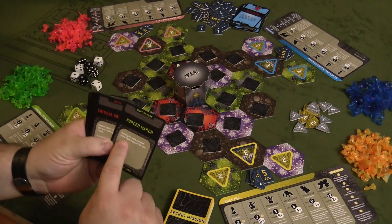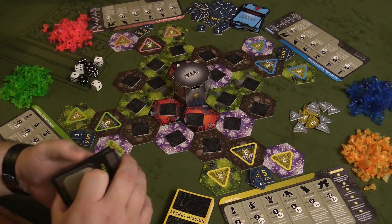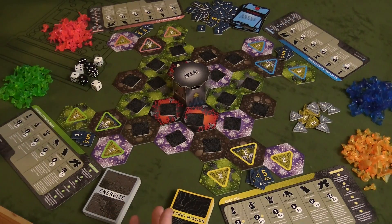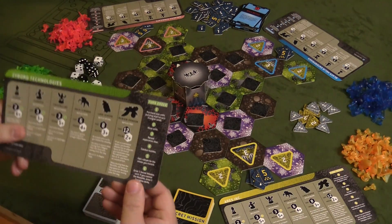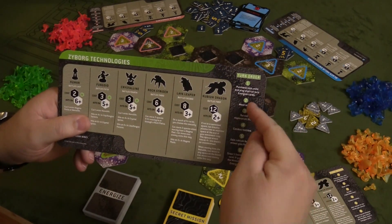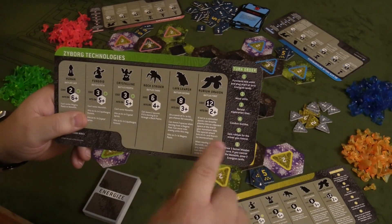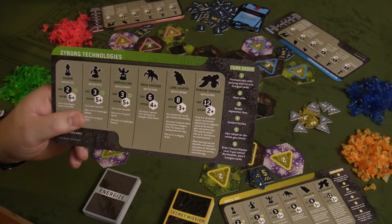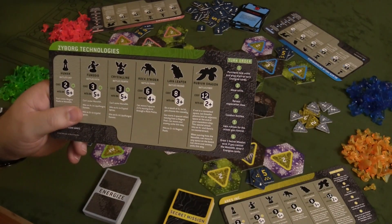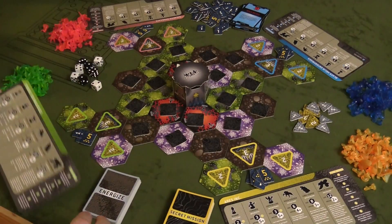You also have these energized cards that you use throughout the course of the game to do different things — for example, two of your units can each move one extra space this turn. They're like power-up cards. Each player takes a turn, and in that turn you have basically six things to do in a specific order, all listed on your player aid sheet: purchase units, move your units, reveal any exploration tiles, conduct battles if there are any, gain rubium for the mines you control, and draw one secret mission card.